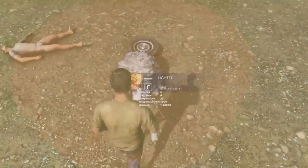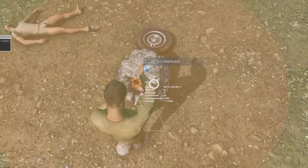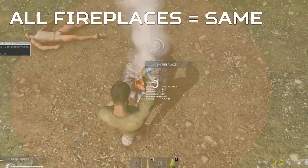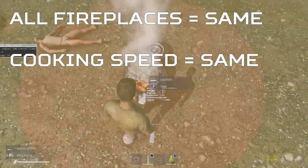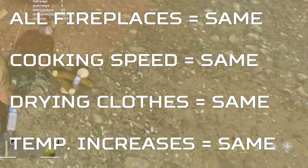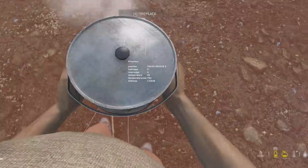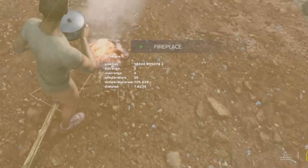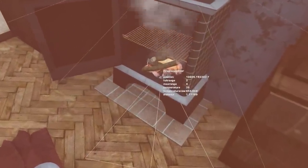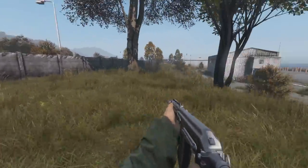All types of fireplaces in DayZ are exactly the same apart from the tinder-only fireplace. It doesn't matter which type of fuel you're using, or if it's a stone oven or a circle fireplace, or if it's inside a building — cooking food is the exact same speed, drying clothes the exact same speed, raising your temperature stat exactly the same speed. Due to tinder fireplaces having a raw temperature of 150, they can be extinguished in just 45 seconds, unlike the five minutes needed for wood fireplaces. So tinder fireplaces are better for removing evidence of your activity faster.